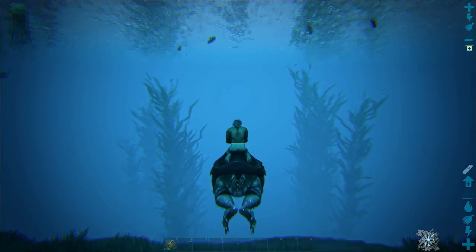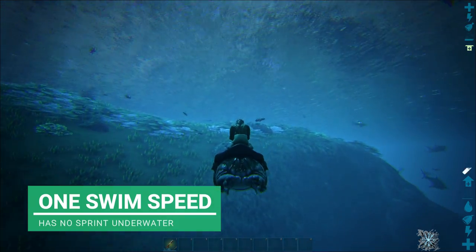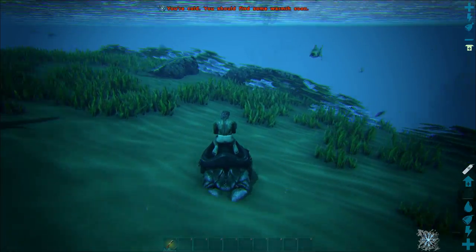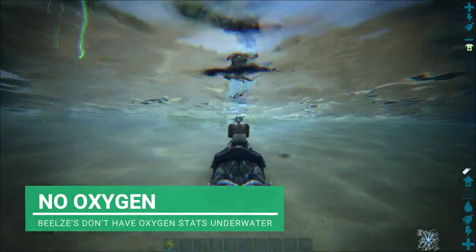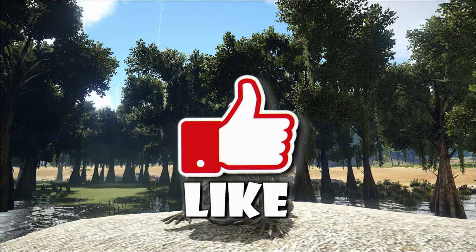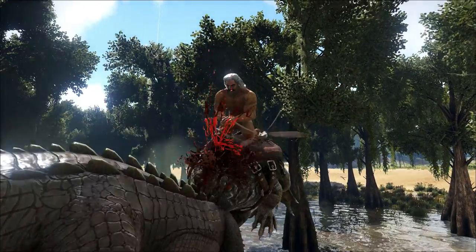The Beazle Bufo can swim as well, and they're pretty fast. The only thing is there's no sprinting speed in the water - it's just the one speed. You also can't jump out of the water, which I thought was a shame. But their swim speed is fast enough that you won't really need another gear. What you do need to watch is your oxygen, because you can still die from drowning even though the Beazle Bufo doesn't have its own oxygen gauge in the water. That is all there is to know about the Beazle Bufo - hope you enjoyed it! Don't forget to like and subscribe.